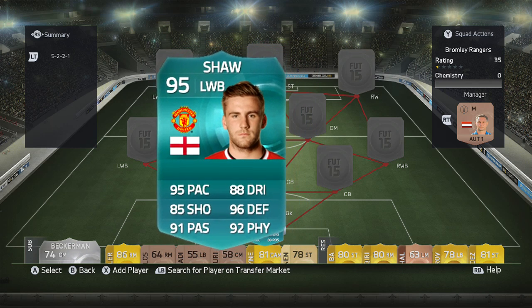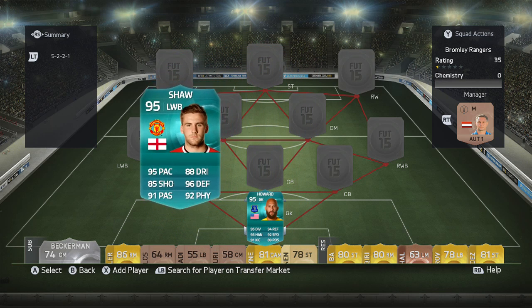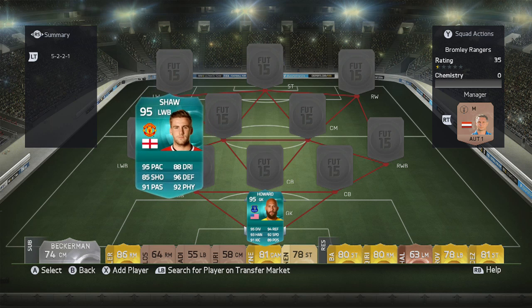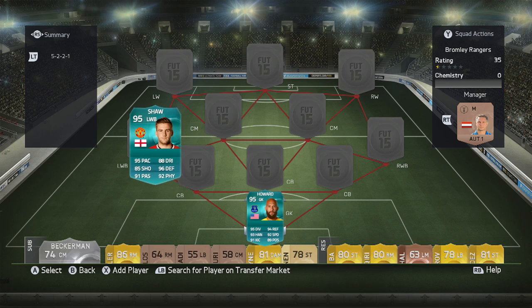Next up, we've got one of the most popular and most known ProInform cards — Luke Shaw. A lot of YouTubers played against him last year when he had his card, and he's got one again this year, which is pretty awesome. 95 pace, 85 shooting, 91 passing, 88 dribbling, 96 defending, 92 physical stats for a left wing back.